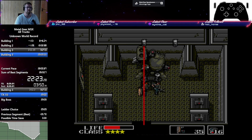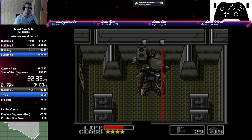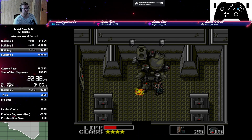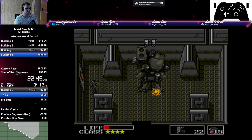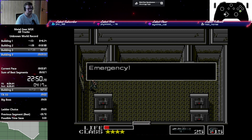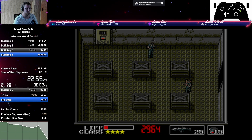We're going to quickly kill the TX-55 Metal Gear here by exploding its legs: right, left, right, left, left — that's where we're going. Right, left, left, back to the beginning, right, right, left. Finally: right, left, right, right. Didn't place a green, and there we go. Thanks to death warping, we saved a lot of time.